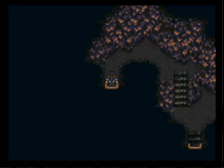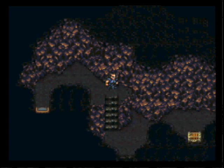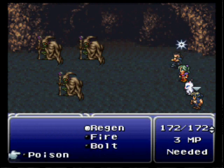Hello folks, and welcome back to another episode of Let's Play Final Fantasy VI. It's episode 58, and we are going to go through the Sealed Cave. I have the Gaia armor on Mog, Locke, and Terra, and we run into a Lich right off the bat.